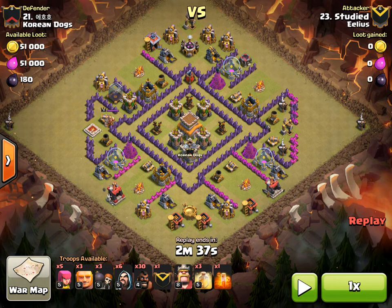Our man Stew is coming in with his hog attack. Checking out his composition on the bottom: he's got himself five archers, three giants, three wall breakers — and the use of three wall breakers is very interesting — six wizards, thirty hogs, the clan castle full of hogs as well, and three heal spells.